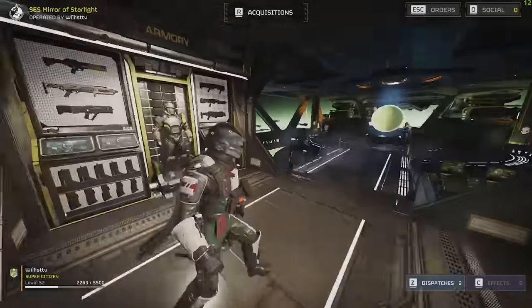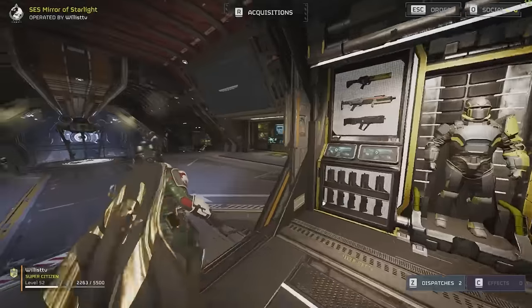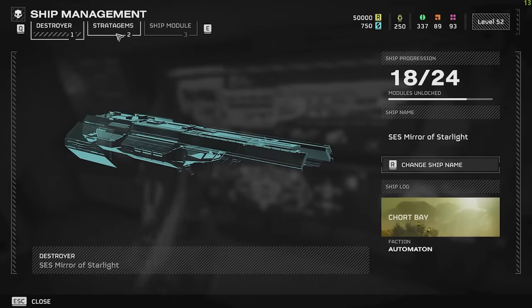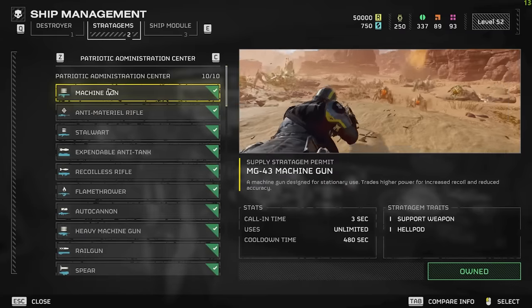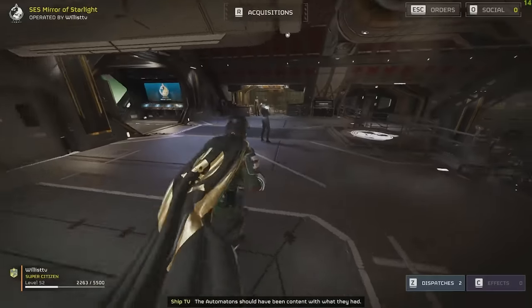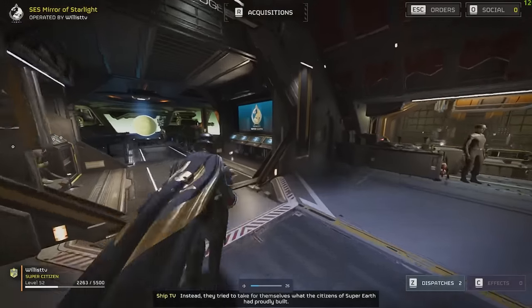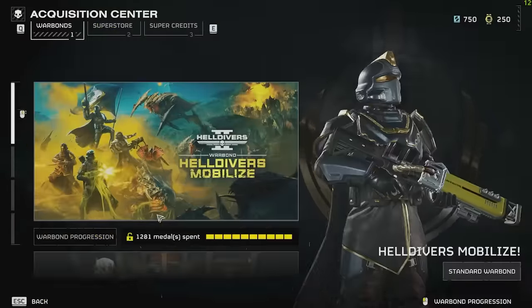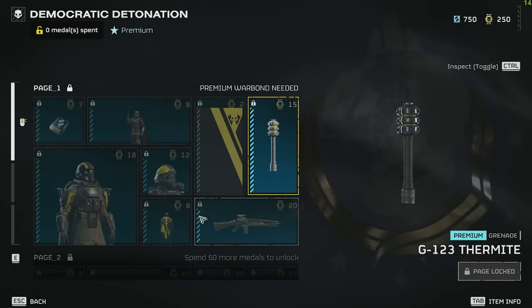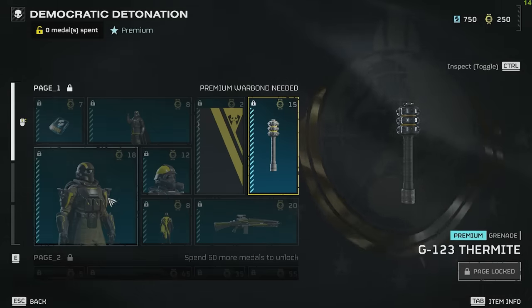I wanted to take a look at the war bond as well — they've just added some new ship upgrades, around six in total. We'll go over those in a sec, but first a quick look at the premium war bond. On the first page we're getting the Firmite Grenade. I think this is S-tier just because you can throw it at chargers and it will burn through their armor. Extremely good. We've got the new armor set — increased throwing range, no new perks.